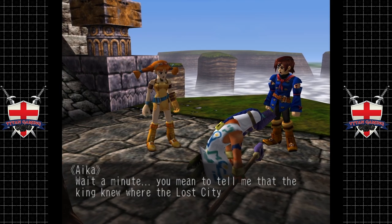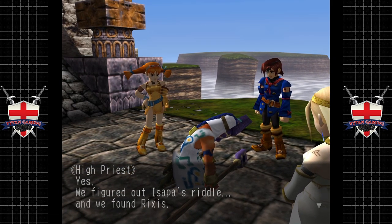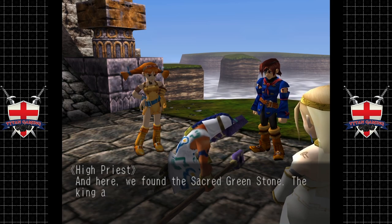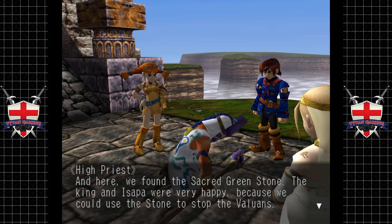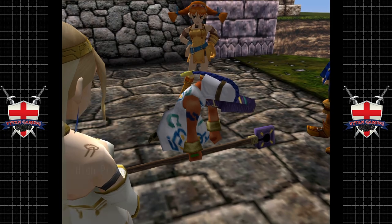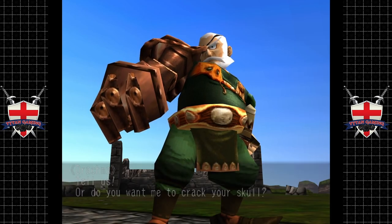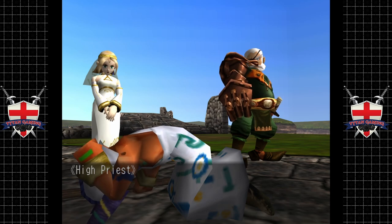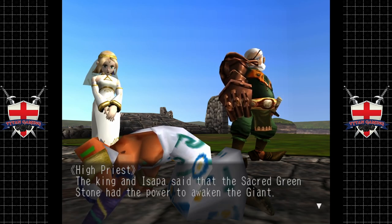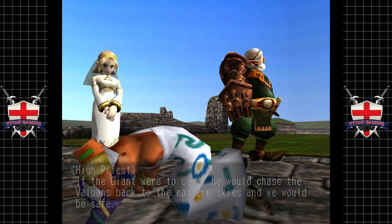Wait - you mean to tell me that the king knew where the lost city was all this time? Yes - we figured out Ispa's riddle and found Rixus and the sacred green stone. The king and Ispa were very happy because they could use the stone to stop the Valuans. Stop the Valuans? The king and Ispa said the sacred green stone had the power to awaken the giant - if the giant came, he would chase the Valuans back to the eastern skies and they would be safe.